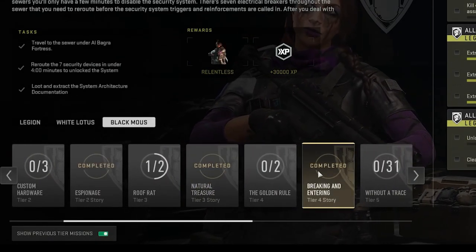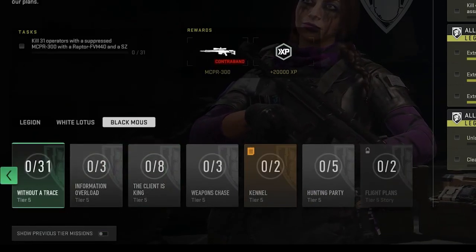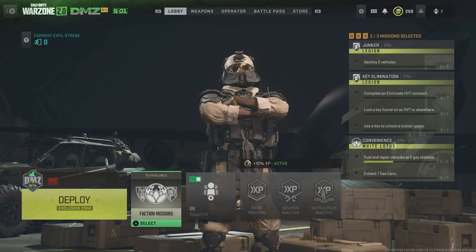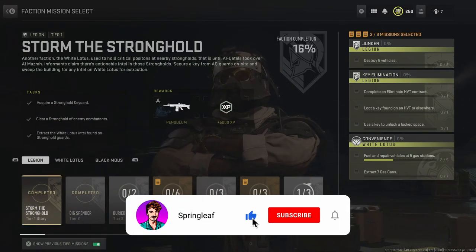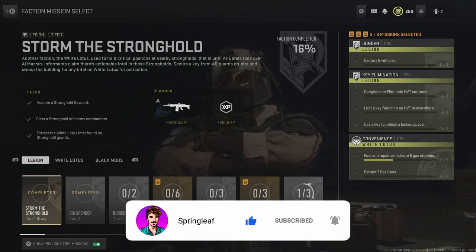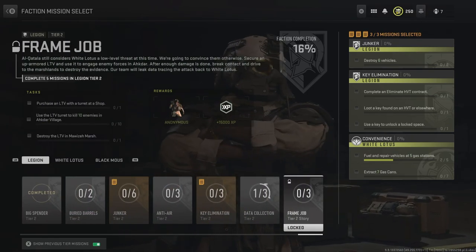So to get access to the tier 3 story mission, National Treasure for example, you'll have to do other tier 3 missions, and the same goes for tier 4 as well — just as was the case with the Legion and White Lotus missions. So there is a lot to do and most of them are quite straightforward; you can just follow the instructions on the mission list. There are a couple that are a little more awkward though, so I'm going to give you some quick tips for them for when you get there.